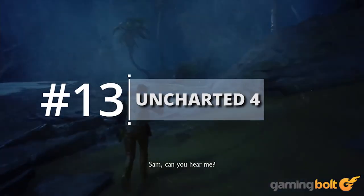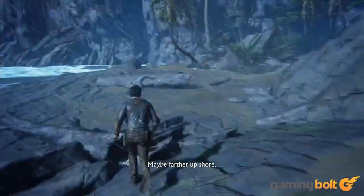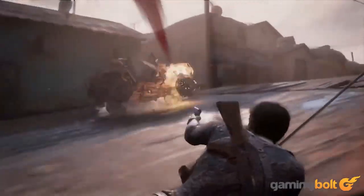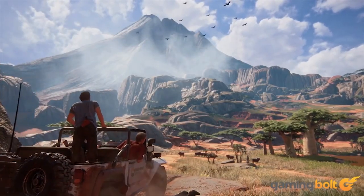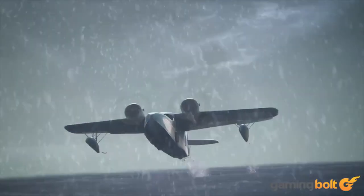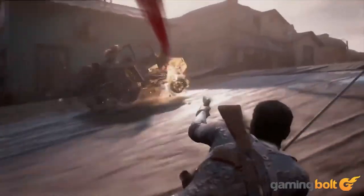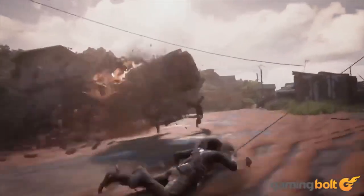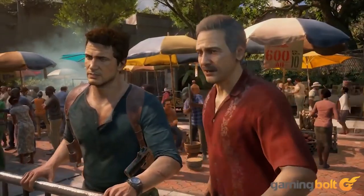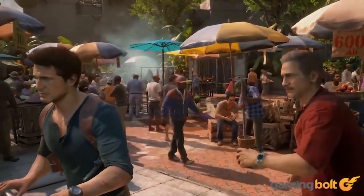Uncharted 4 has to be, at this point in time, one of the best looking games across all gaming systems, and you just have to look at the weather effects in the game to see what we mean. Rain splashes down hard on the streets and environments, drenching the clothes and hair of characters, while thunder strikes the cloudy skies in the distance. The weather effects in the Uncharted series have always been a class above everything else, and A Thief's End is no different in that regard.